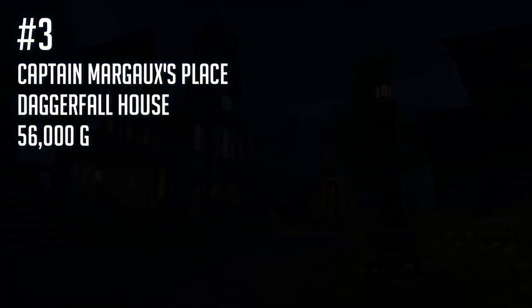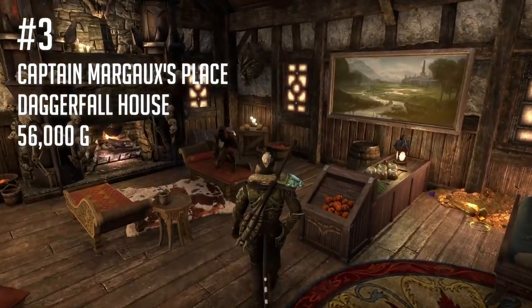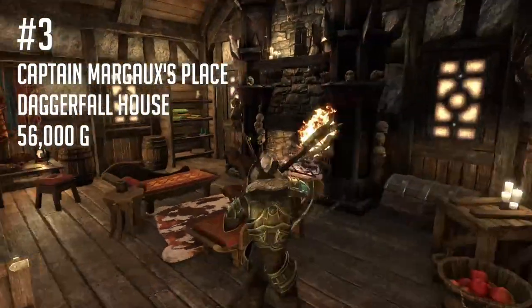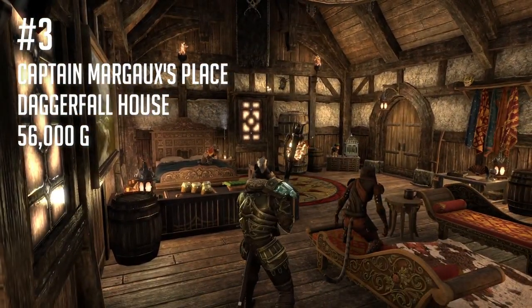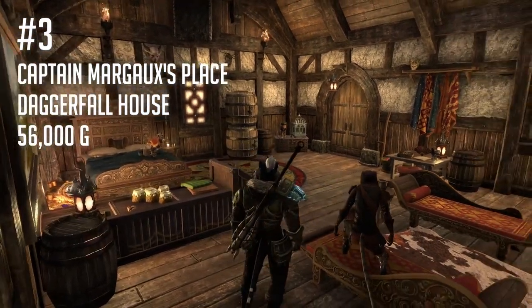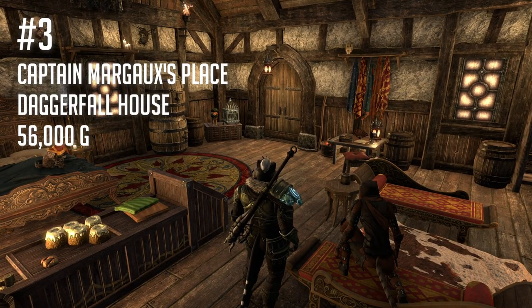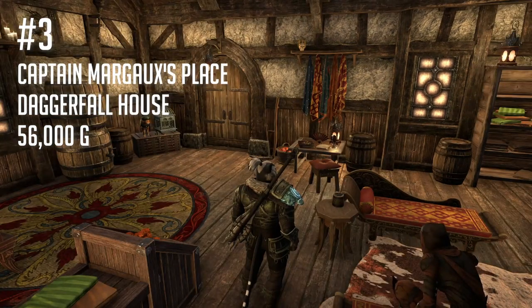Number three: Captain Margot's Place in Daggerfall. Daggerfall isn't the capital of the Covenant, but this is still a great town to have a house in. Daggerfall offers access to all the standard amenities you'd find in any major town in ESO, and while it's not a capital city and therefore doesn't have seven guild traders, there's still a lot of guild trading happening here — so it's a good city to have access to with a quick port.